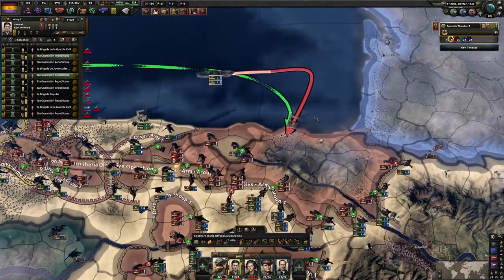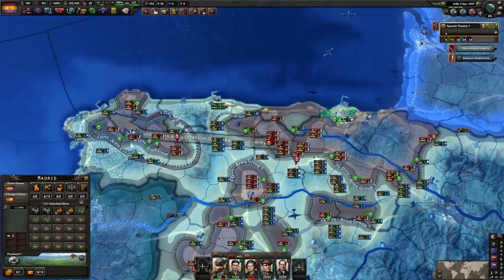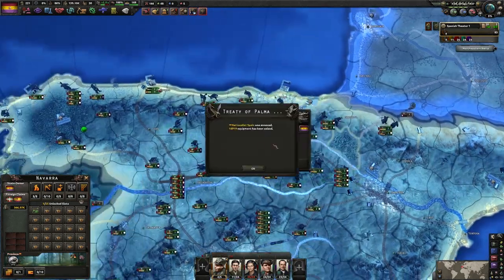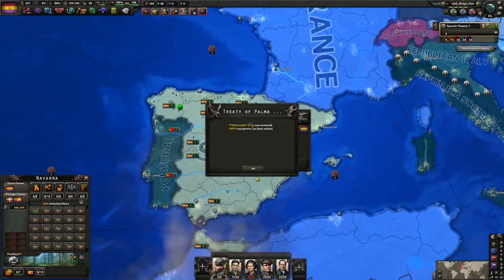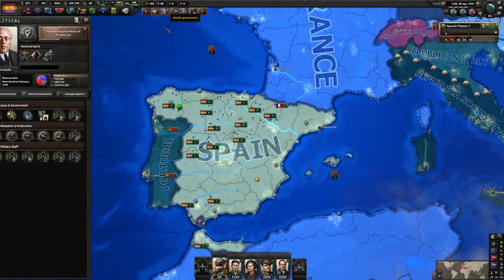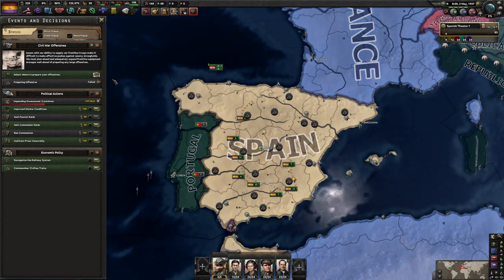I'm going to try to pull off this naval invasion — there is a unit here, unfortunately. But I did take Babau, which I did not expect. We have done it — I didn't even need to do another offensive. Nationalist Spain has been destroyed. Somehow we retained all of our cores; I thought usually you lose them, but that's fine.